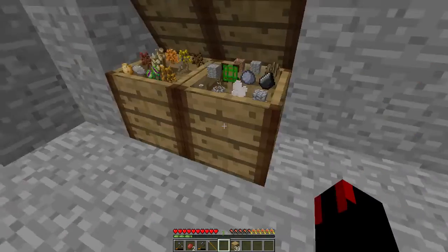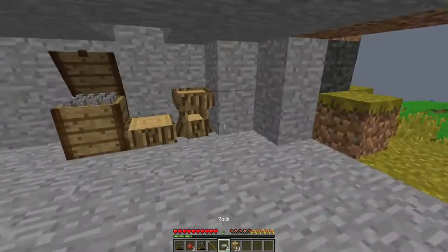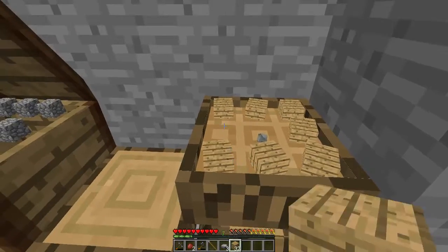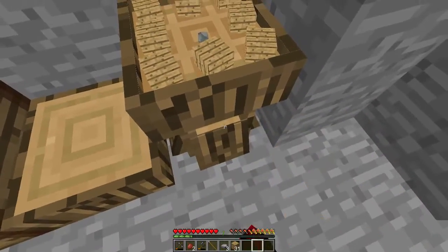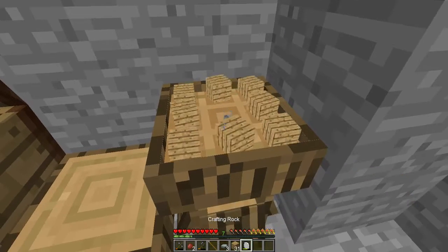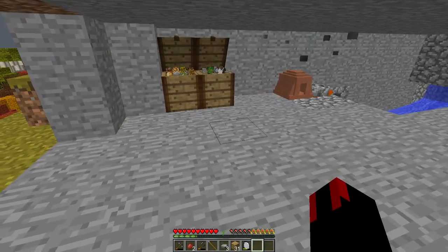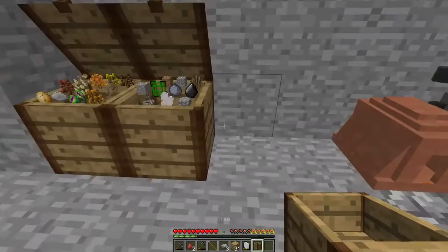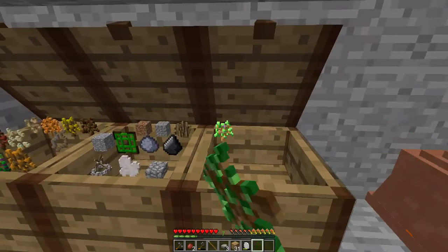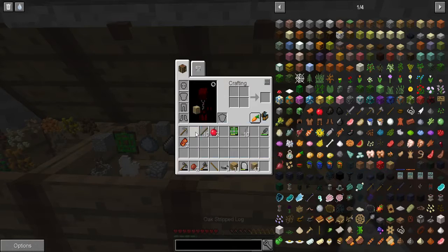Let's get some rock and make another chest. Sounded like a melody. Oak stripped log, twine — let's keep it at this, I might need the stuff.